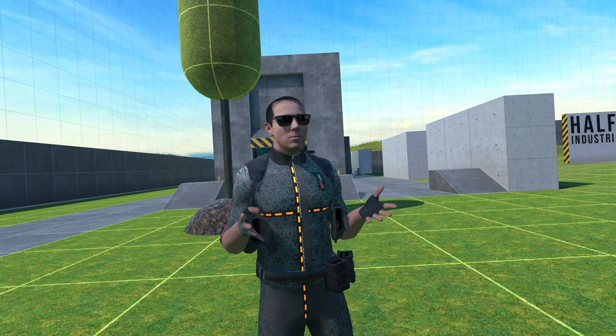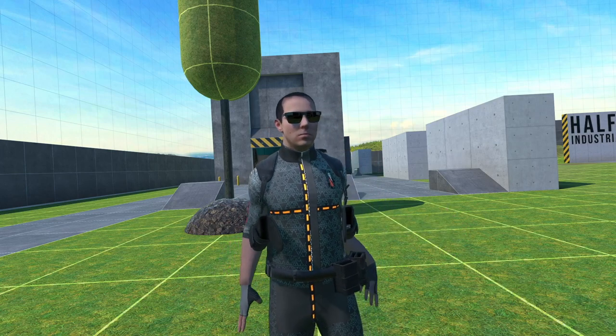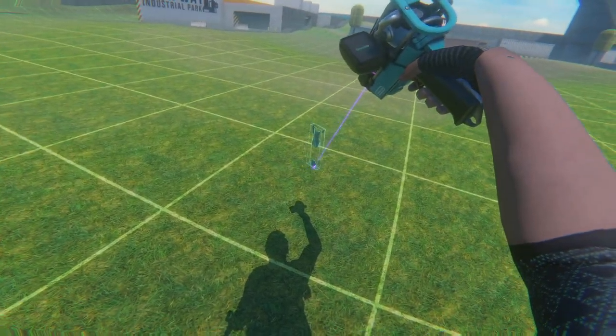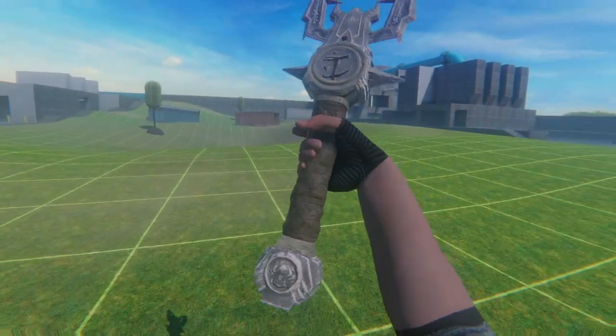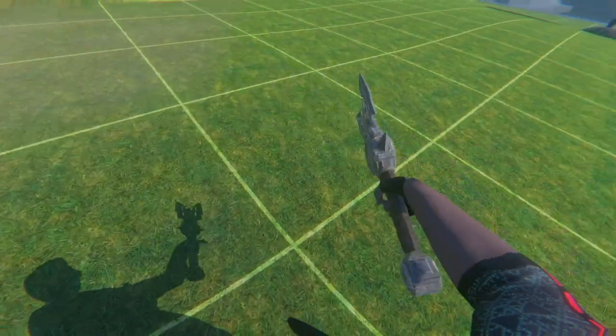Our penultimate entry on today's list is the Crucible by Tankful of Oofs. This is a great weapon straight out of Doom — it looks awesome in Bonelab. Turn it on, turn it off, slaughter some Fords. Let's go — it's going to be epic. Look at this thing, I am worthy. Now while holding it, if I also squeeze the trigger...